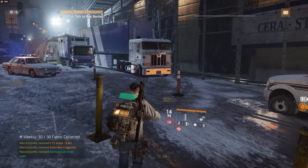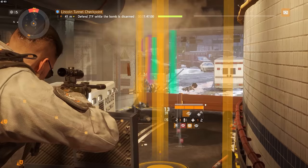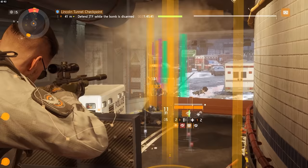Not to forget the seven proficiency caches that I can now open, each guaranteeing me two items, a bit of Phoenix Credits, and giving me a chance to get those named gear items. And that is pretty much all there is to it. Yes, this farming method takes some time to prepare, yes you need to sort some items for it, and yes you need to practice with it a bit.